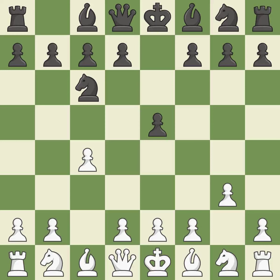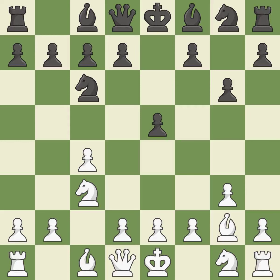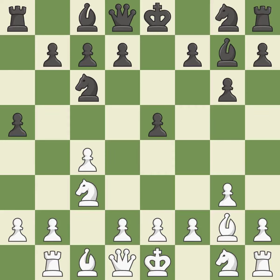This develops a knight from its starting square, activating it. By positioning the bishop on a potent diagonal, this fianchettos the bishop. A knight moves out of its beginning square and into the action. Fianchetto move Bg7 places the bishop on the long diagonal. Rb1 prepares the b4 pawn push. a5 gains space on the queenside and prevents white's b4 pawn push.